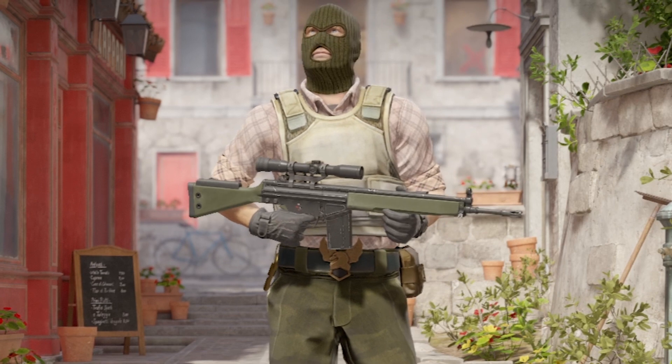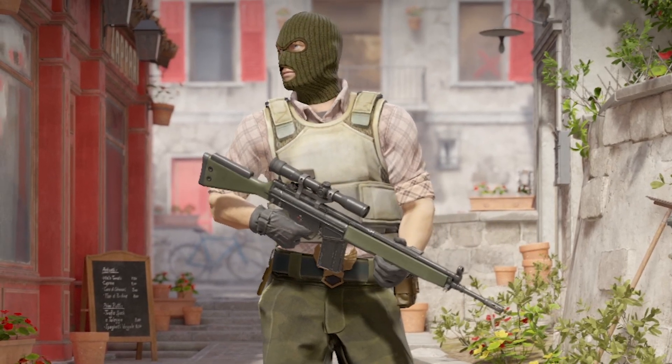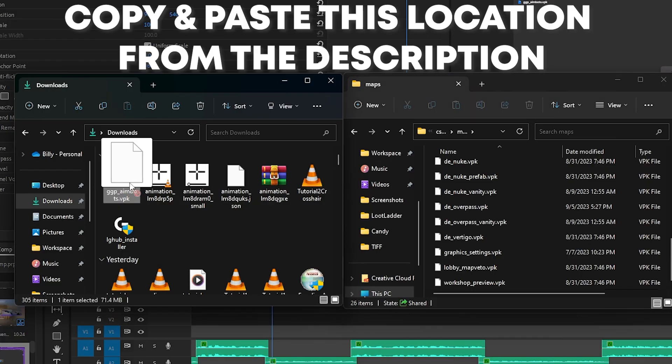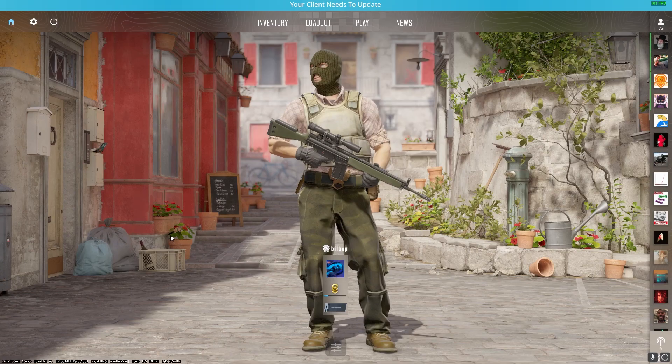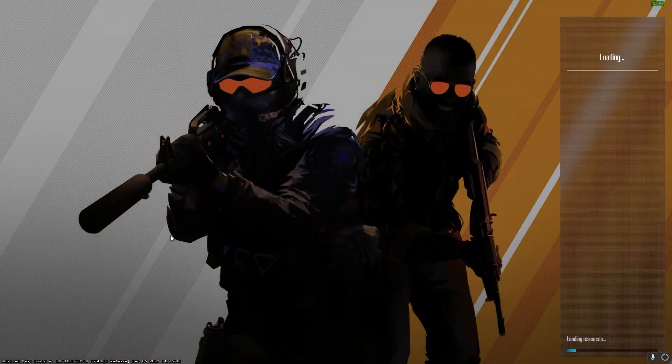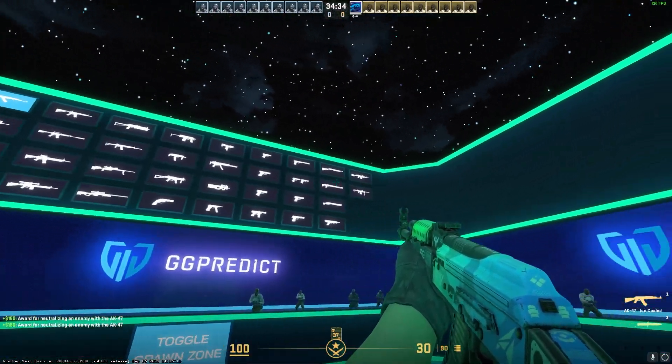Now it'd be best to test our new crosshair settings out on a community aim training map. I'll show you how to get the updated version of the map aimbots: start by downloading the map from the link below, dropping the map file into the CSGO map directory, and then typing 'map ggp_aimbots' into your console. And just like that, we're loaded into the CS2 version of the CSGO aimbots map.